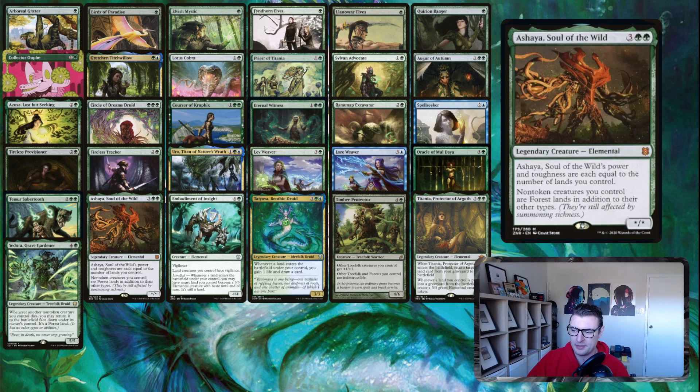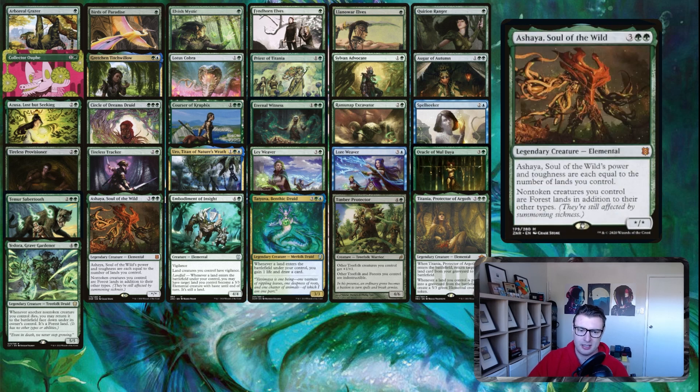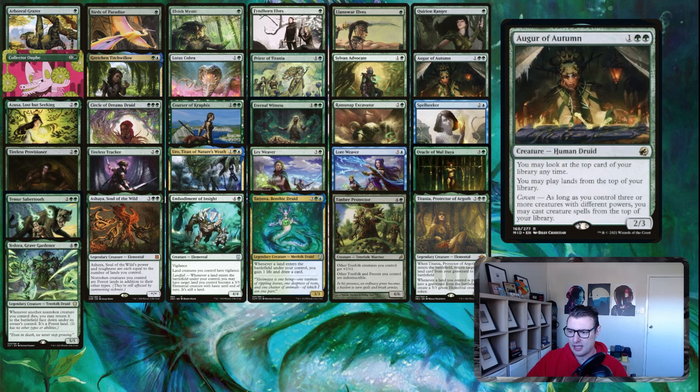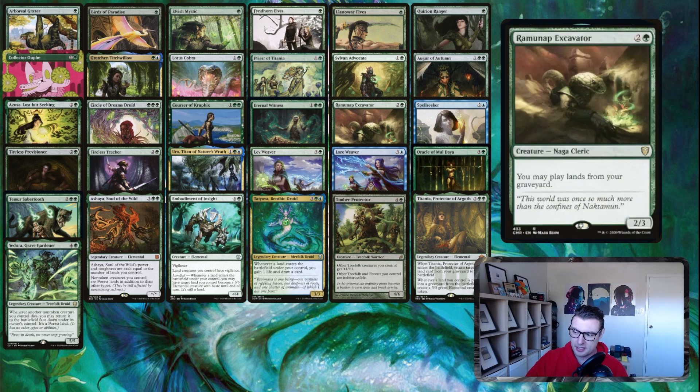With Corsair of Kruphix, Ashaya, and Kirin Ranger, there's actually an infinite life combo. Corsair of Kruphix gains you life whenever a land ETBs. Ashaya makes everything lands. Kirin Ranger lets you return it to hand to untap a creature. You use Kirin Ranger to ETB, then activate it returning itself — which is a forest thanks to Ashaya — to untap Ashaya, tap Ashaya to replay Kirin Ranger, and you net infinite ETBs. That gets you infinite life with this, infinite mana with Lotus Cobra, and a whole bunch of other things. Eternal Witness rebuys things from the yard; Ramunap Excavator gets your lands back — fetch lands, destroyed lands, all that kind of stuff.